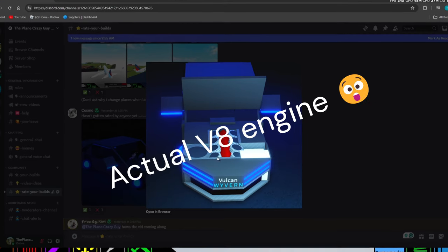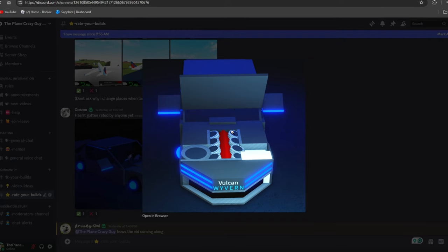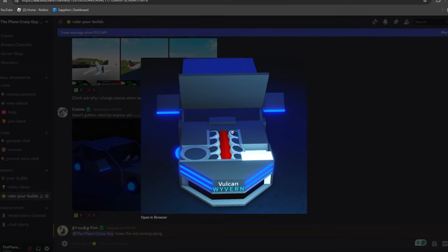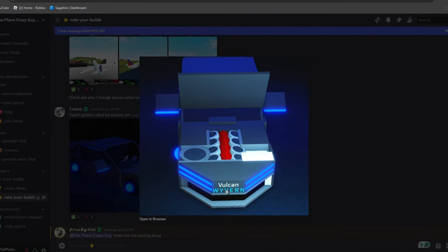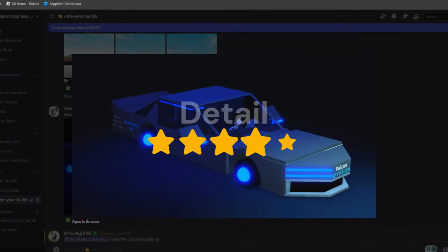Our next category is detail, which this build has a lot of. Starting off with the actual V8 engine under the hood — this is super hard because the build is so small. He used a lot of motor lock, as you can see with the headlights and stuff in the grill, so I'm going to give this a five out of five for detail.